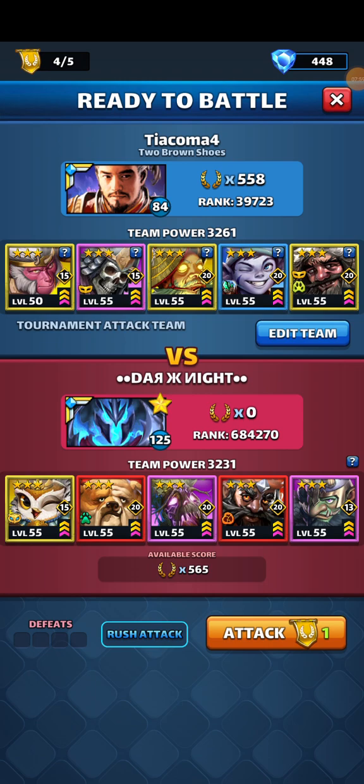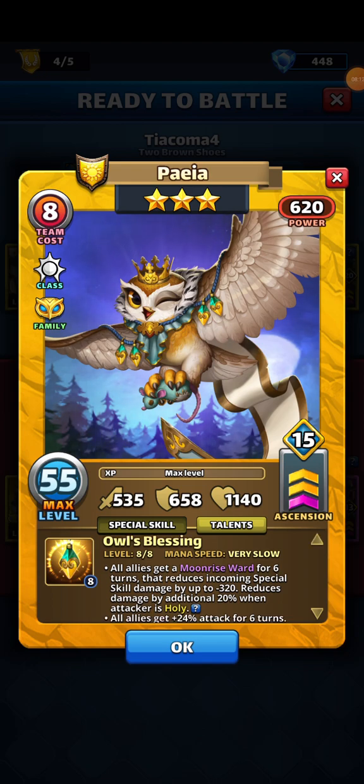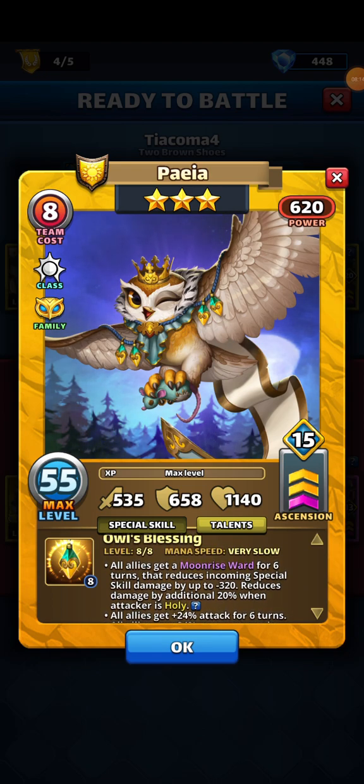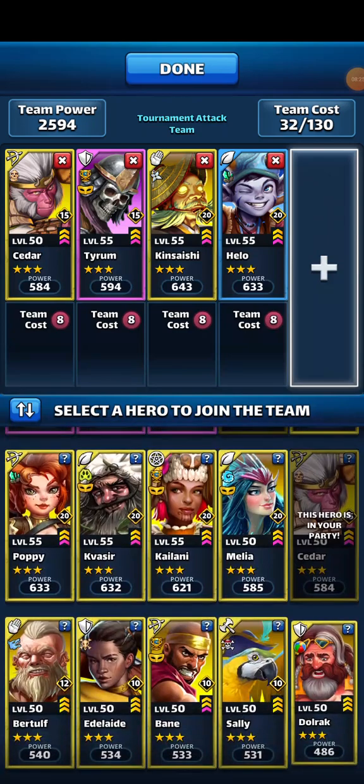Already, what a rough team. 'All allies get a Moonrise Ward for six turns that reduces incoming special skill damage by up to minus 320.' Oh wow. None of them produces minions, so let's take him out.